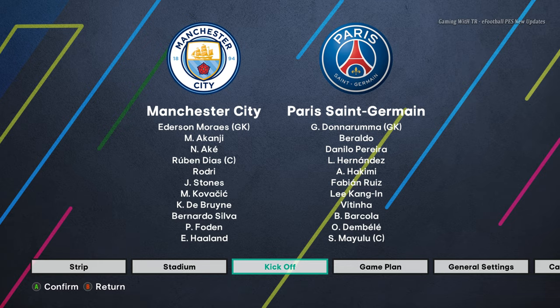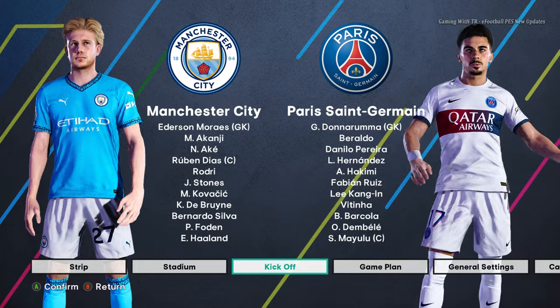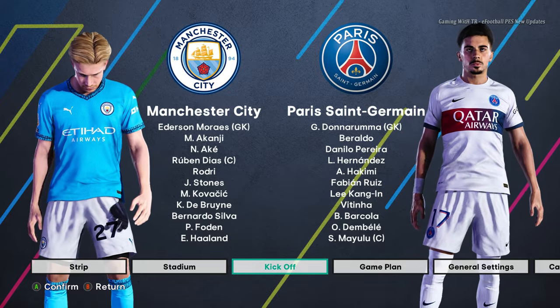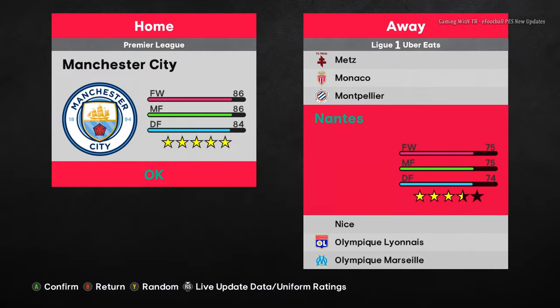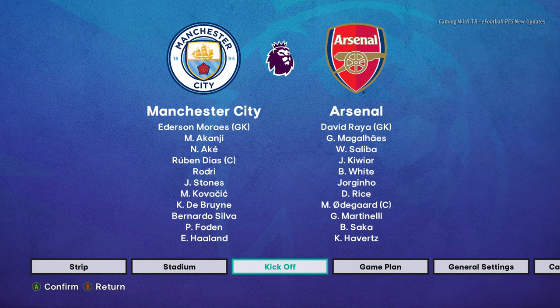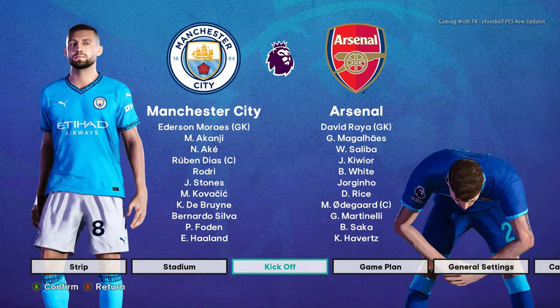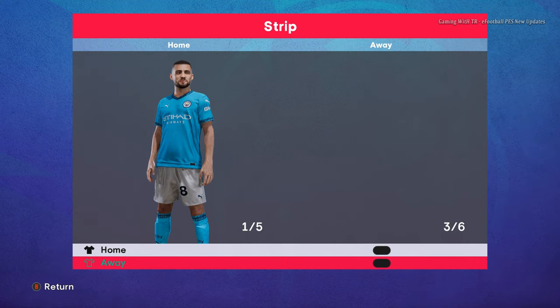Right now you guys can see here is another different animation, so when you play you will see lots of animations. This background is what's bothering me right now. If I choose Manchester City against Arsenal, you guys can see the background issues because I am using the evo patch right now. Okay, so Chelsea and Arsenal don't have the jersey — that's pretty cool.